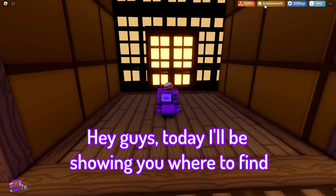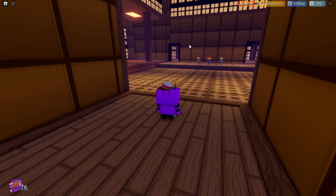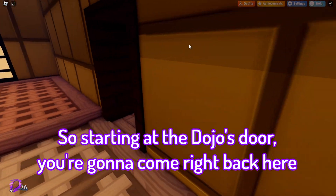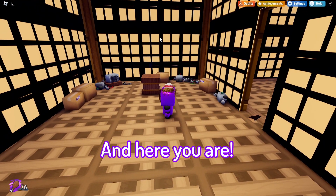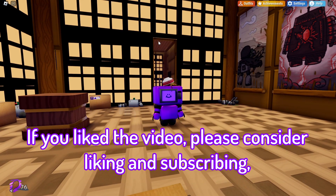Hey guys, today I'll be showing you where to find the secret scraps hat ticket in the dojo secret room. Starting at the dojo, just come right back here, and you'll see this orange panel — roll right into it, and here you are.